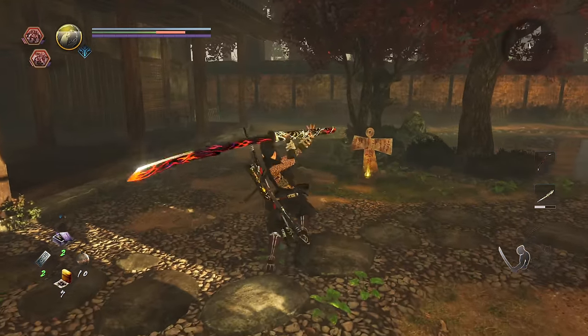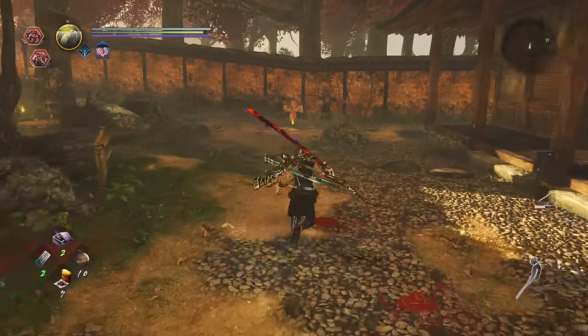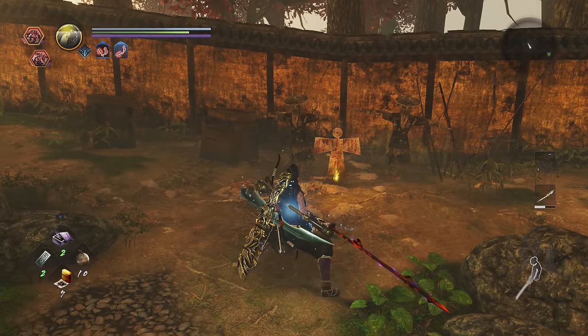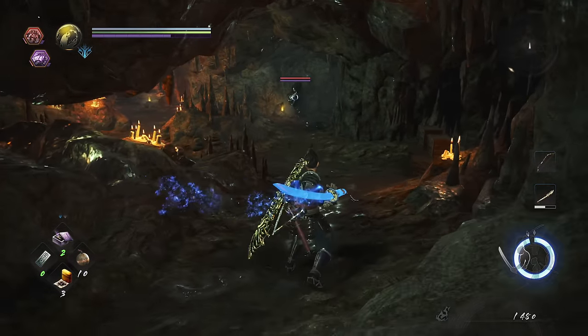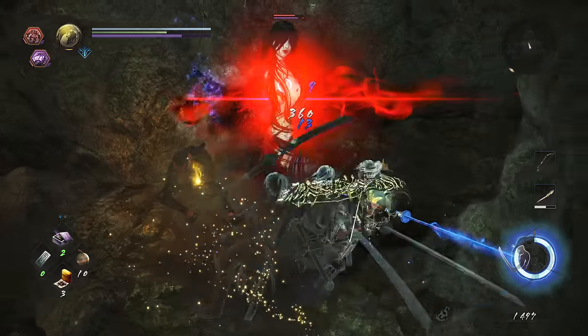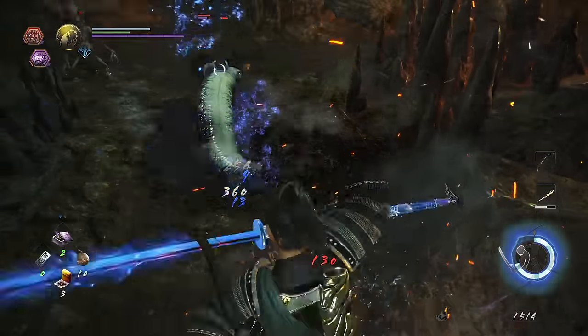Something I found to be a much better way to start fights is to sprint at enemies just like normal by holding X, but as soon as you get into range, instantly let off the X button and press the attack button. This allows you to still get up on enemies just as quickly as the dash attack, but the big difference is that you can continue to combo them just like normal without pause. If you find the dash attack is working for you, that's great, but for me I will always be going for the anti-dash attack.